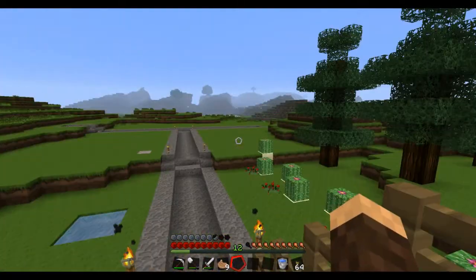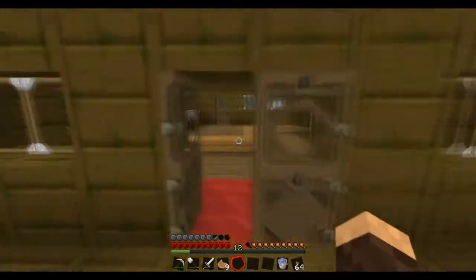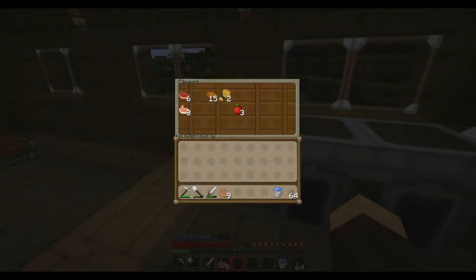I wanted to find a way to connect them — even if they're side by side — with water and whatnot. I figure the storage facility should be pretty big. Like cobblestone, dirt, and then just sort of one chest per group.